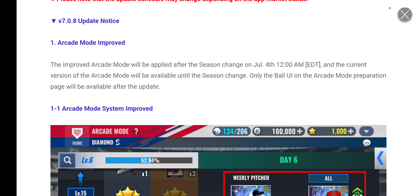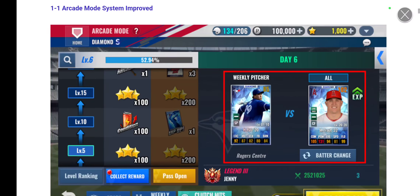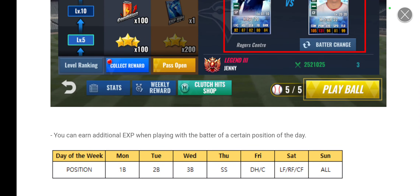The improved Arcade Mode will be applied after season change on July 4th, so that's a date to note. The current version of Arcade Mode will be available until season change — meaning until the 2023 update, probably January of next year. The UI has been improved — you can see the pitcher of the week on the right side as well as your batter. You can also earn additional experience when playing with the batter of a certain position of the day.